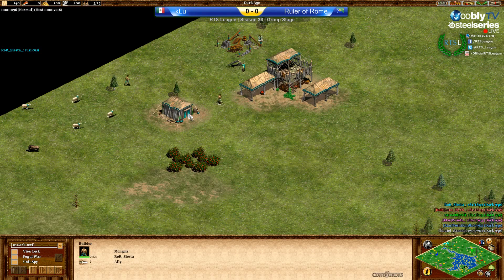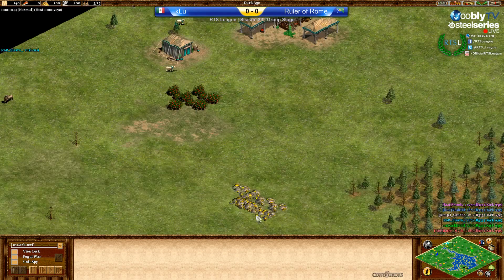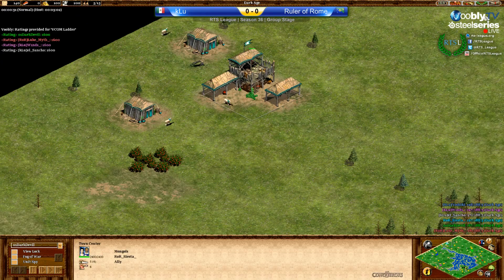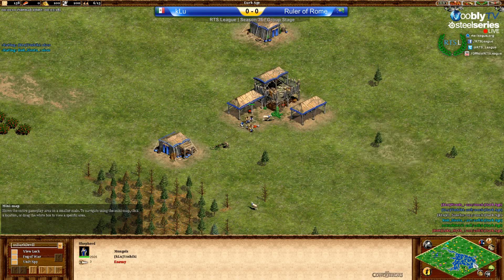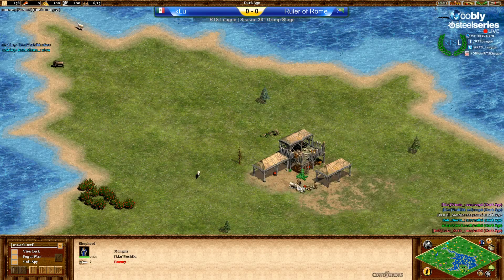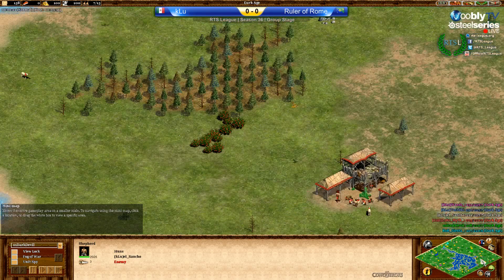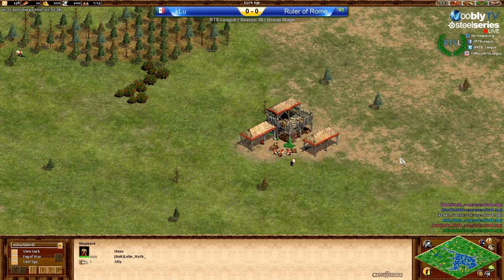Viking pocket is really what you want, and especially this Mongol flank — this is even better. Vikings can do both but Mongols are so much better in a flank position. So that is Siesta in teal. He is up against Yoshiki playing in blue, also as the Mongols. And in the south, you can see El Sancho playing as the Huns in gray, and in red there is Luke as Huns.